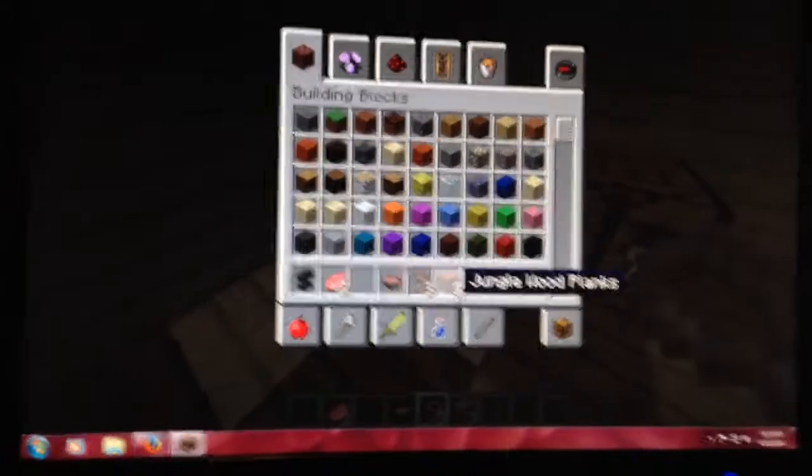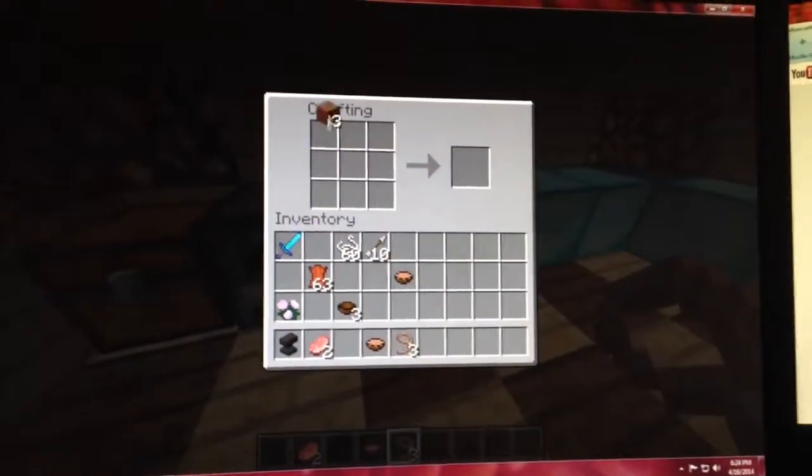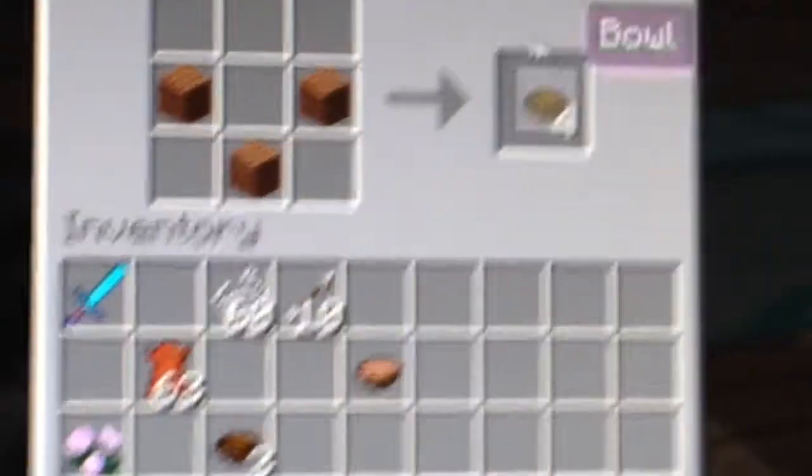You need three — if you can't see it, it's three. I'm going to place that right there, and you just put it in your crafting table like that. There's the recipe. It gives you four bowls. I'm just going to place that there.